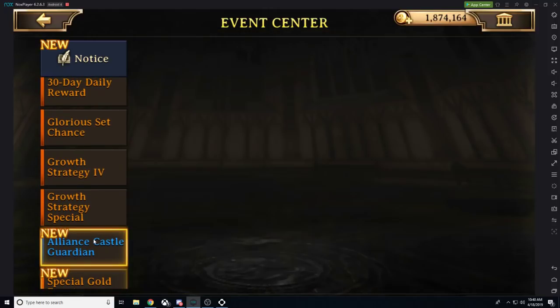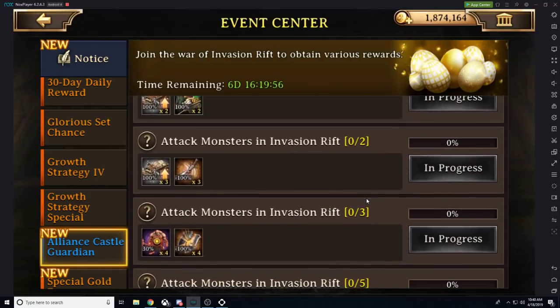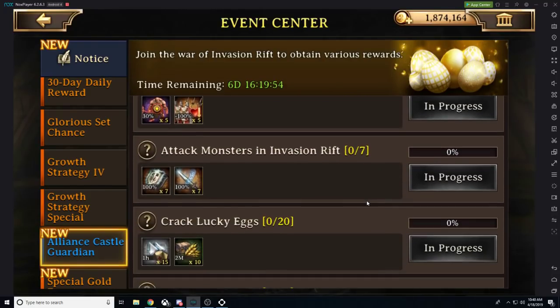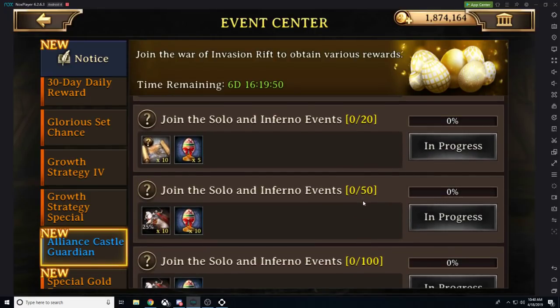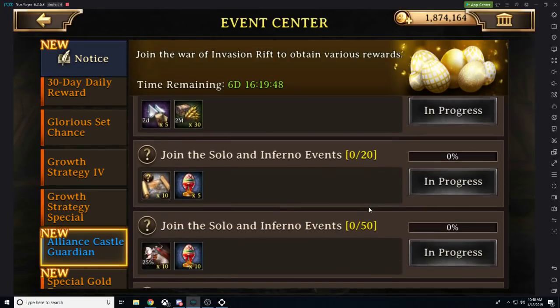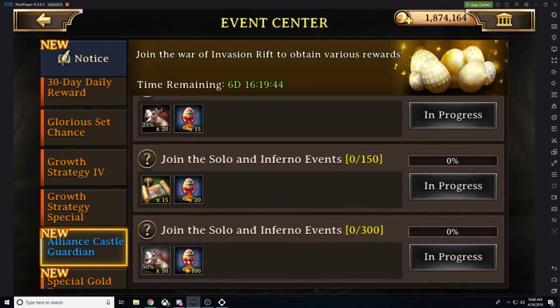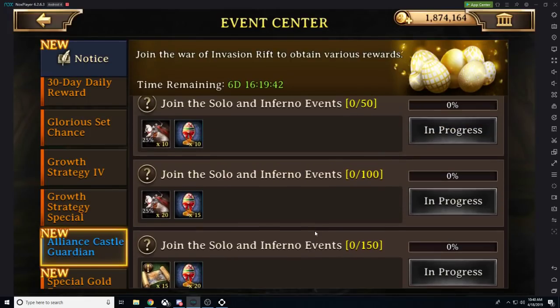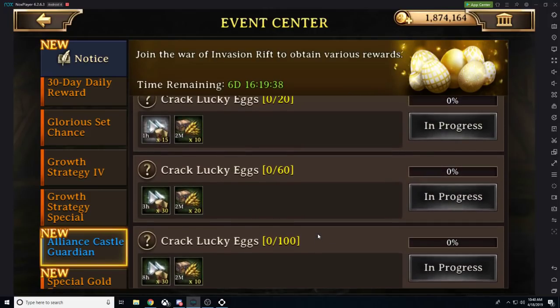Pretty easy to do. Something that's new is the Invasion Rift. If you complete the Invasion Rift, the more monsters you attack and the more Lucky Eggs that you open — and you get Lucky Eggs for completing the Invasion Rift whether winning or losing — and if you join the Sol and Inferno Events, you get more Lucky Eggs. So the more Invasion Rift and Alliance events you do, the more rewards you're going to get.